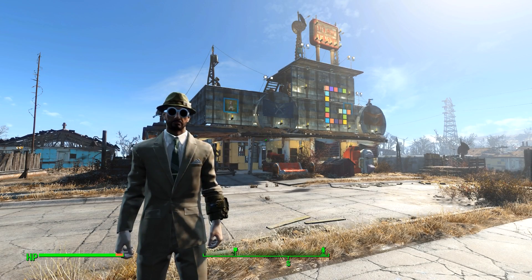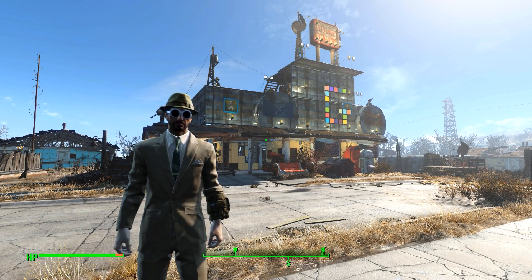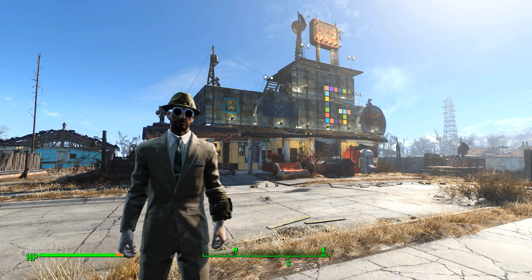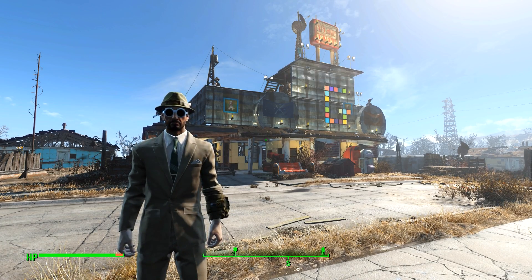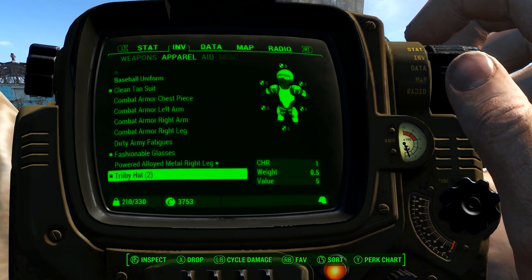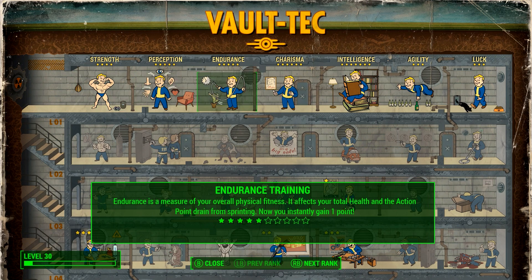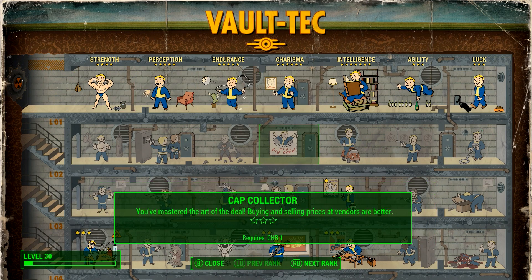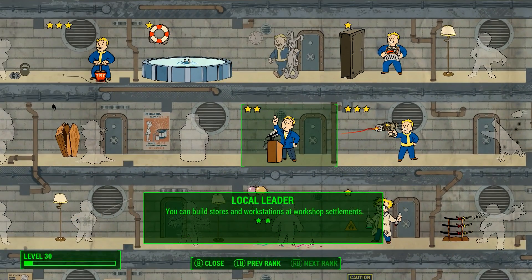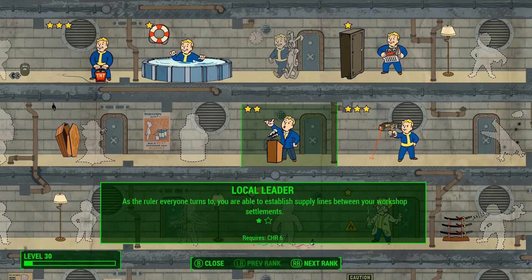Hey guys, GDog here and welcome to a quick tip video on Fallout 4. Today we're looking at supply lines, how to set them up and how they actually work. To be able to set up supply lines, you need a perk. It's in the charisma tree, so you will need to have six points in charisma and then you will be able to unlock the Local Leader perk.